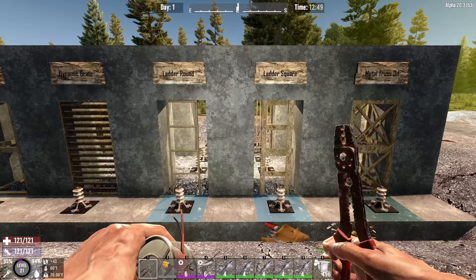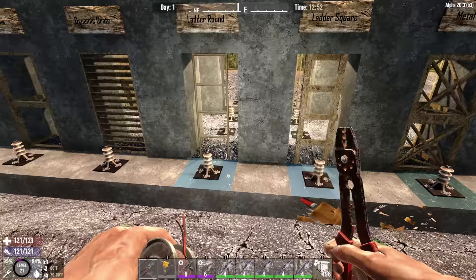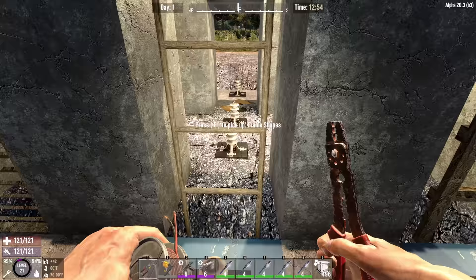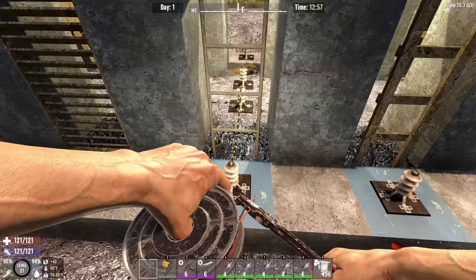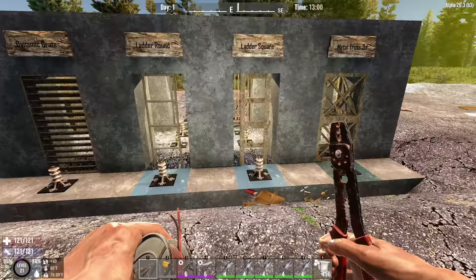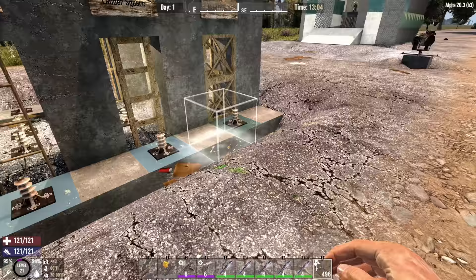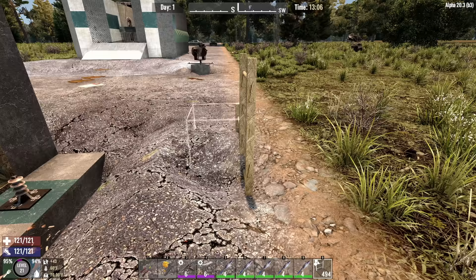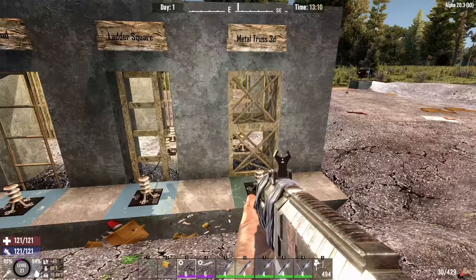The ladders have an interesting characteristic. The ladder round and the ladder square: just reach around and you're good. That brings up another ladder I'd recommend probably not using — the scaffolding ladder. This one has the collision characteristic for bullets and arrows that I mentioned before, so this one can be destroyed by firearms. The round and square ladders cannot.